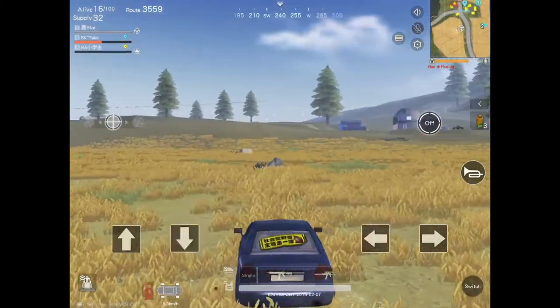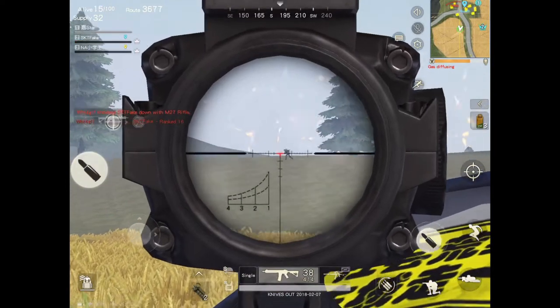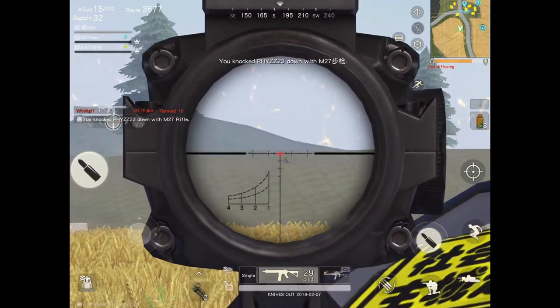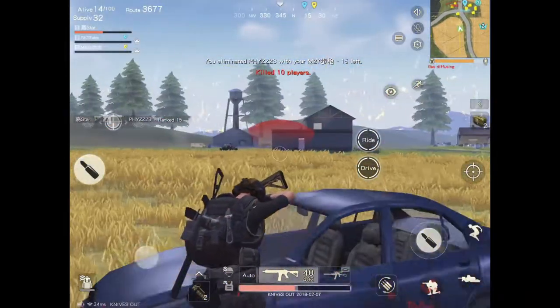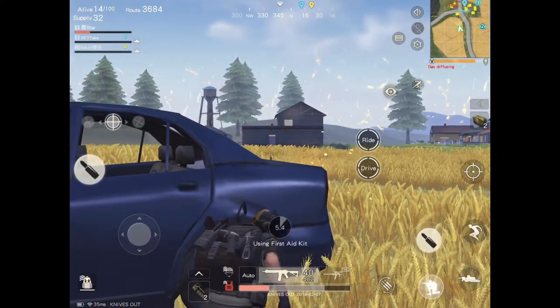After searching all the loot, I finally got the M27. At that moment, my teammate got shot. Look at this gun — it is really stable. The rate of fire is, I think, faster than the M4, because the crosshair comes back faster than the M4.